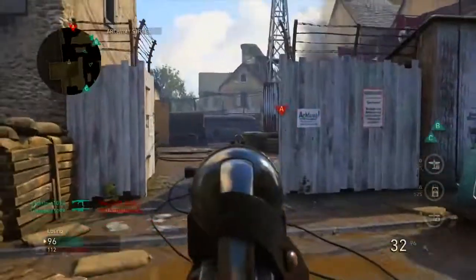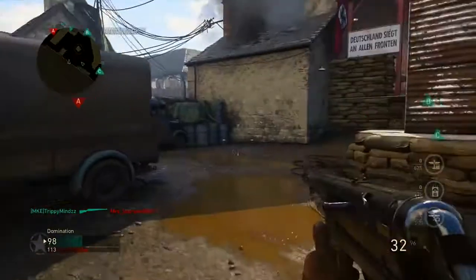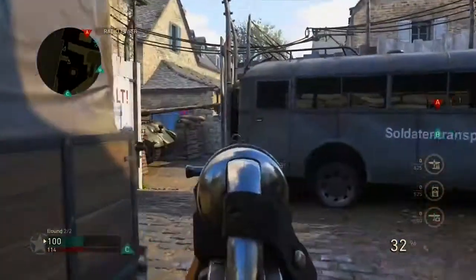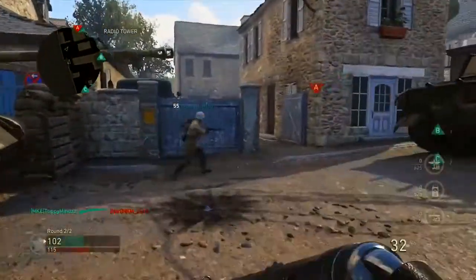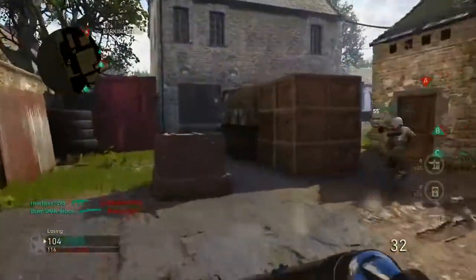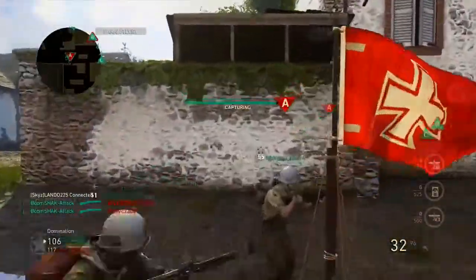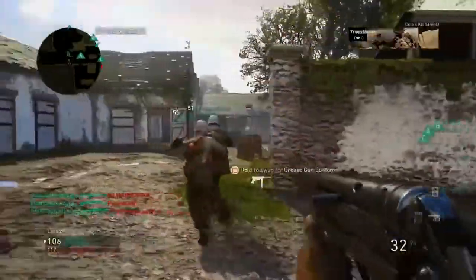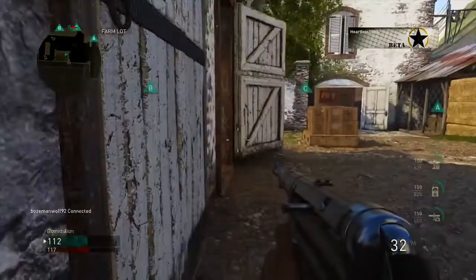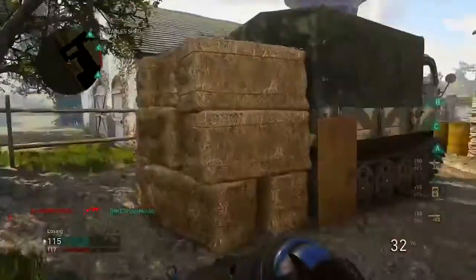There are two classes I found to be the most successful for flanking in Call of Duty World War 2. The first is the Mountaineer division, because it silences your footsteps and it keeps you off the radar. The problem with Mountaineer is that as soon as you fire your weapon, people can see your location because you don't have a silencer.